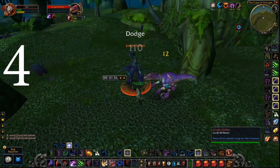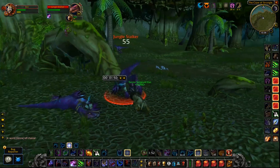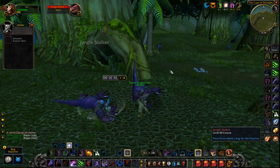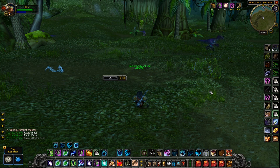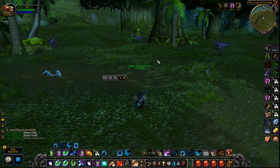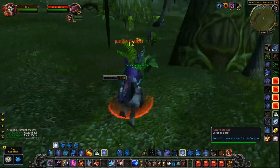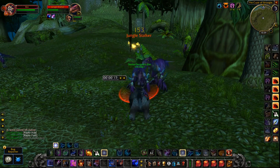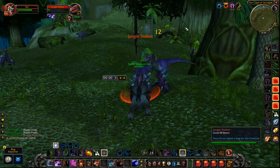What if you're specifically bear-form specced — Feral but with points into bear form damage abilities? I'm talking about things like the talent that gives you 5 rage when you crit with a bear form ability, or Thick Hide for more damage mitigation. Even with those talents picked up, my tests show it is still better to be out in the world in cat form than in bear form.